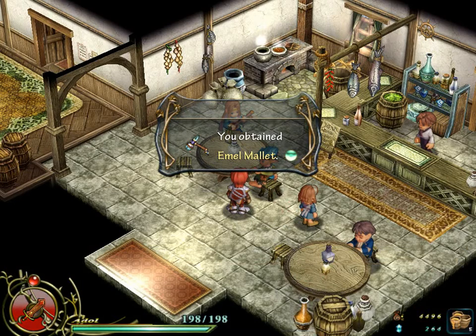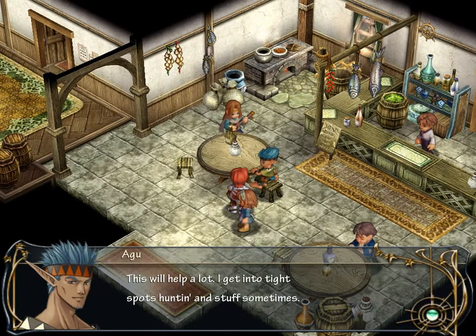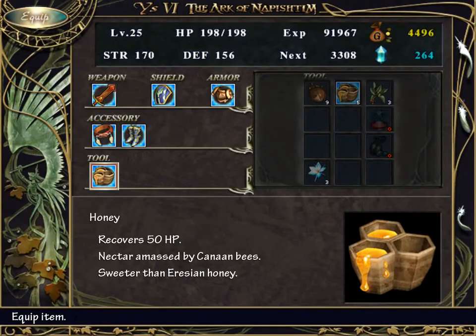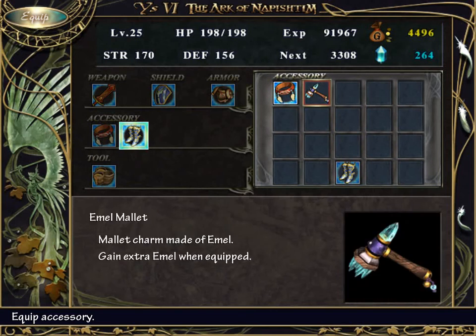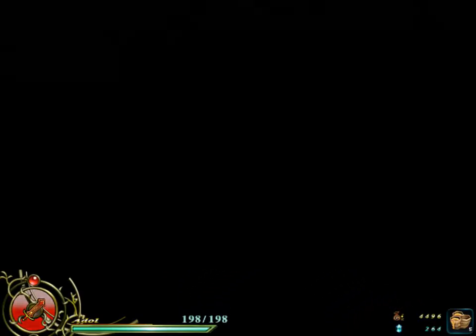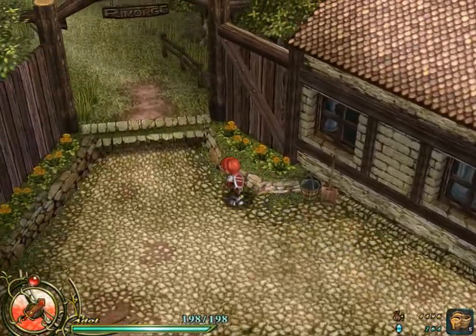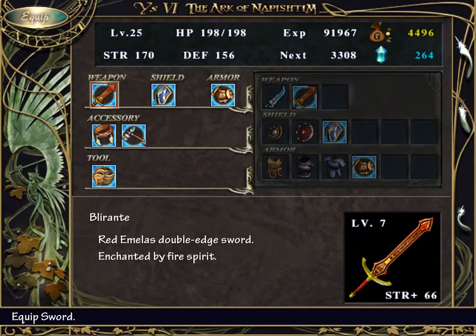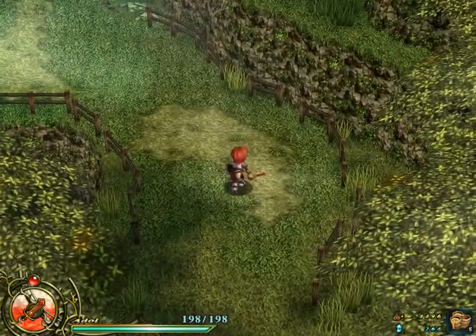This item is not quite as necessary in the PS2 version thanks to the Trials of Alma, but for us it's rather helpful. It multiplies the ML you obtain from pickups by 1.5 times, so it's in the accessory slot from now basically until the final dungeon.